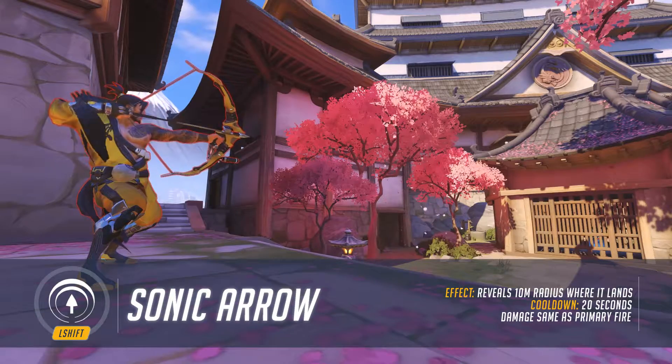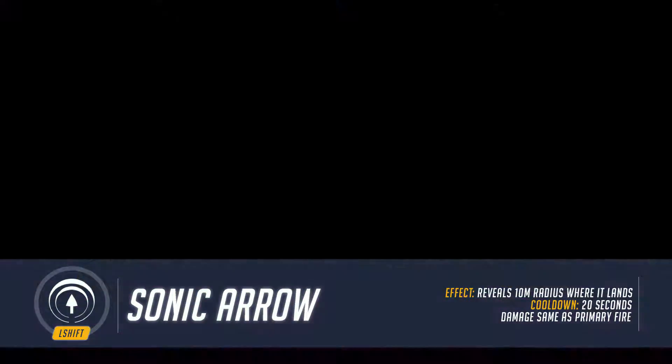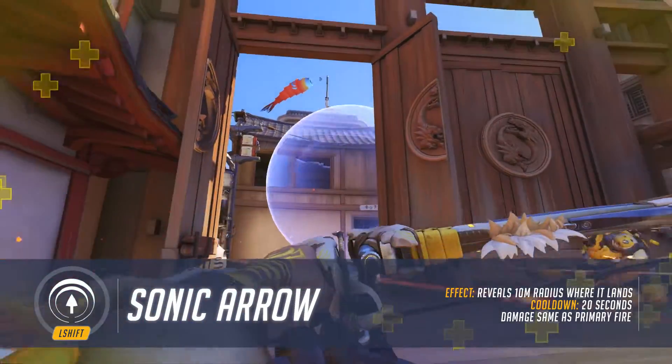His shift ability is Sonic Arrow. Hanzo launches an arrow that contains a sonar tracking device. Any enemy within the detection radius is visibly marked, making them easier for you and your team to hunt down.